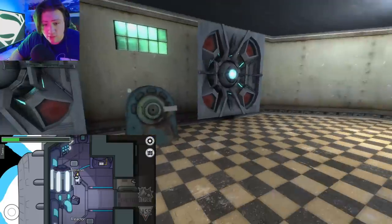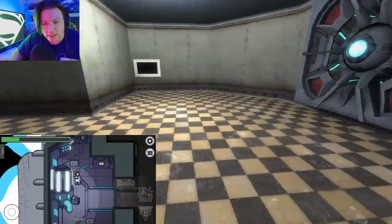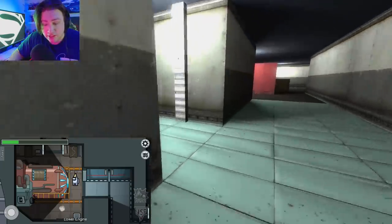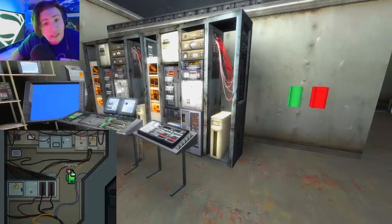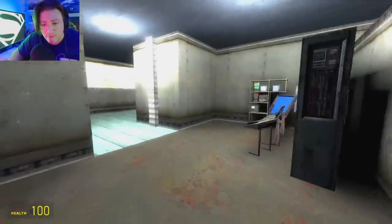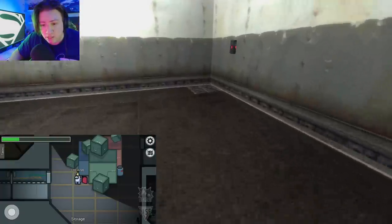This is Reactor — now this looks pretty accurate actually, except I think the Reactor is a bit bigger in the game, but I can tell where I am. And this is Lower Engine. So Electrical — Electrical is down here. Electrical is the dark alley you don't want to go into, because there is always the imposter in Electrical. There's a vent right here in the corner — actually there's no vents in this map. I don't know how the Among Us game modes would work in Gmod because there's no vents.